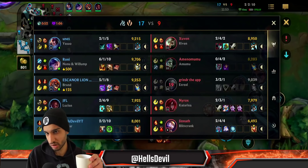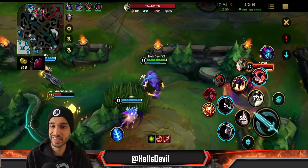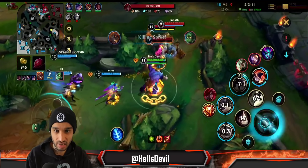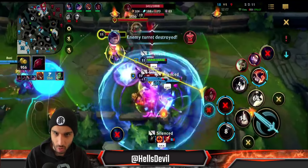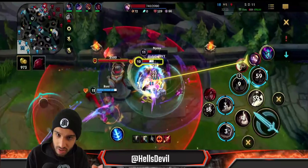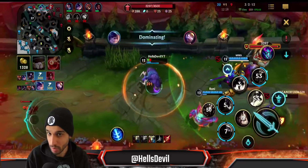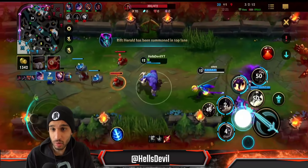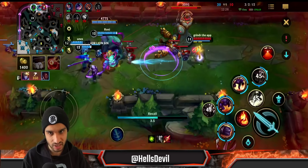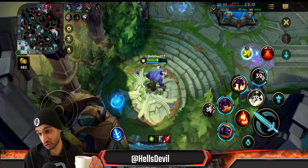I'm not using the Rift Herald on that turret because we don't need it — I'm just going to engage. First ability, second ability in the middle of my team, and he's dead. With Alistar there's no reason to always do the standard engage of second ability then first ability. I'm tanking the turret — I'm not running out. I'm using my Zeke's Convergence too, then running out before the killing blow.